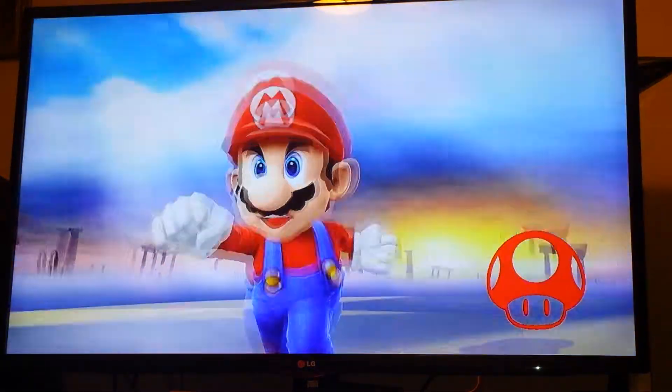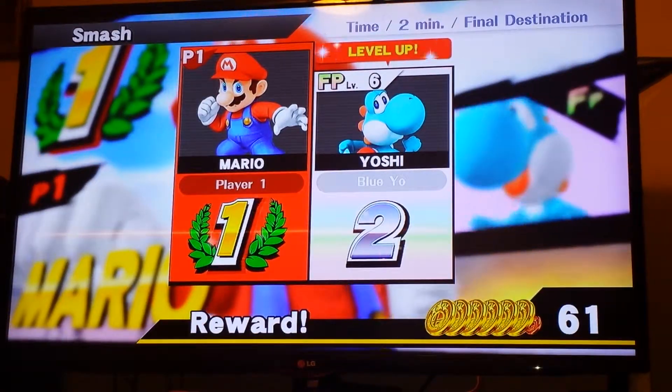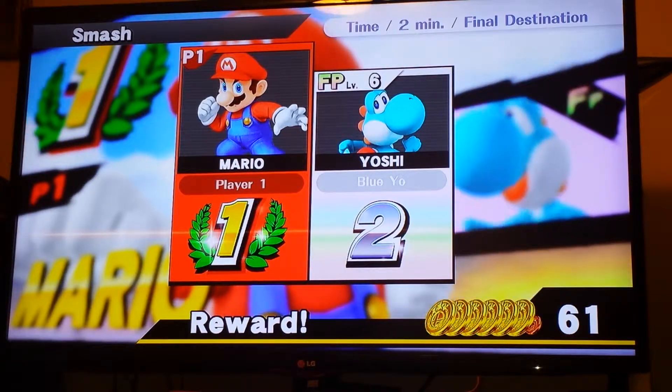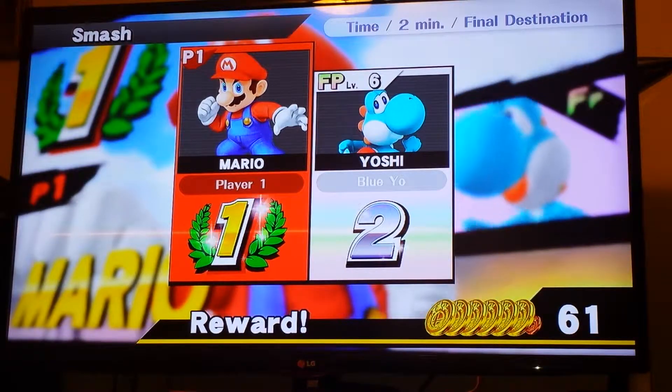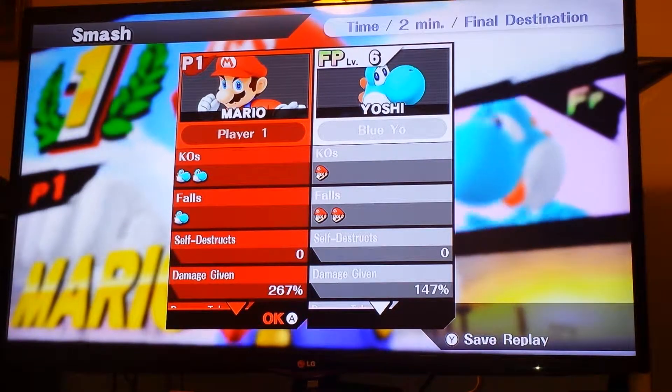Of course I gotta win that, because I was winning against my level one amiibo who was leveling up still. So there's the FP for the figure and he leveled up to level six. That's how fast your amiibo can level up — in only two minutes he's leveled up. So there we go.